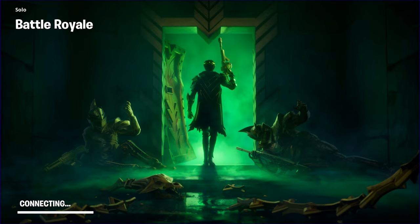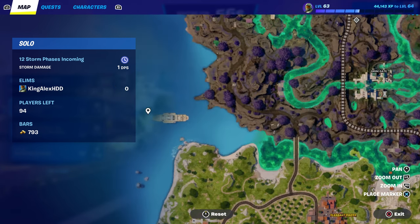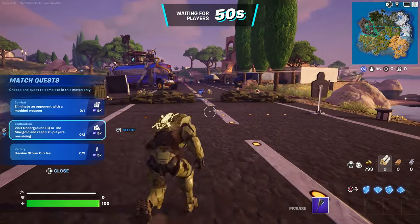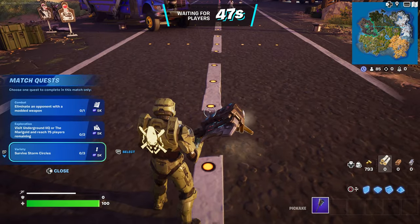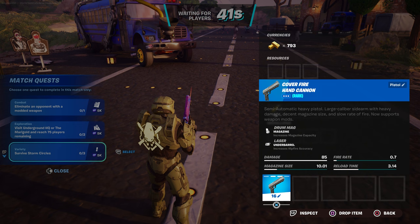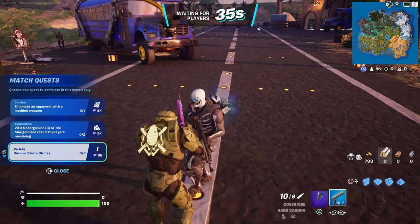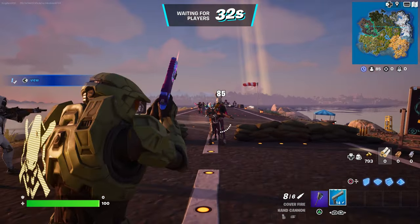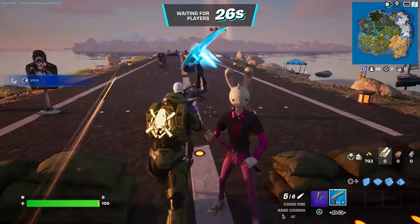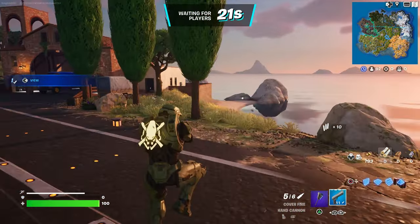So yeah, this is the Midas location. You just have to be on this spot — go there and you can purchase the weapon from him. I'm gonna try to make it there first this time. Oh, look at the hand cannon right here! This is actually another weapon that was added today. It takes 85 damage, which is good — almost half your health. Let me shoot him — oh my god, 153 damage! That's a lot.